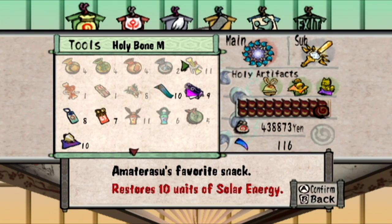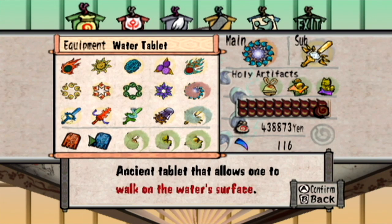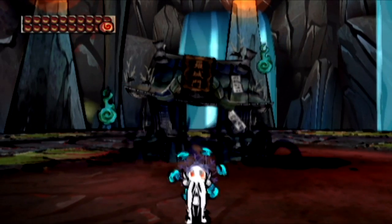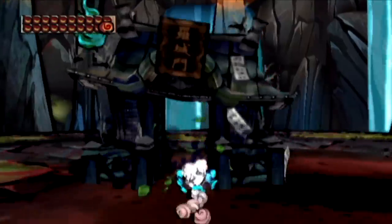So yeah, you can see what I got here. Let me see what I got equipped. I am not using New Game Plus Artifacts for this. I am just using my regular file. This is basically my file before we boarded the Ark of Yamato. But anyway, let's do this!